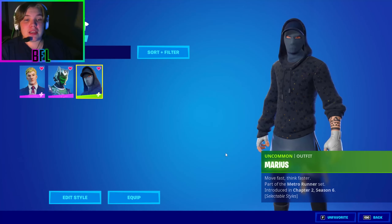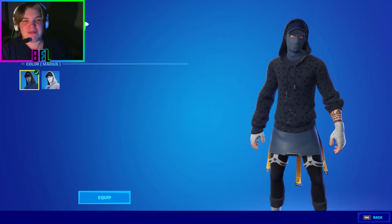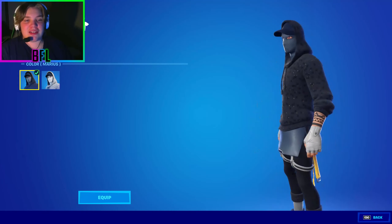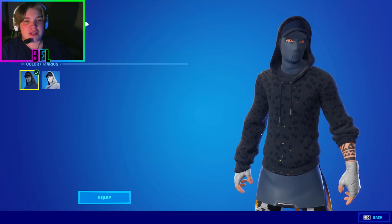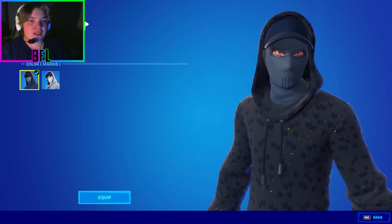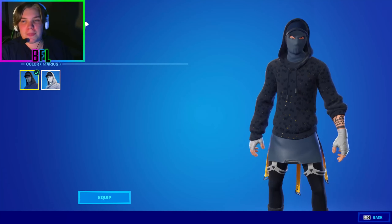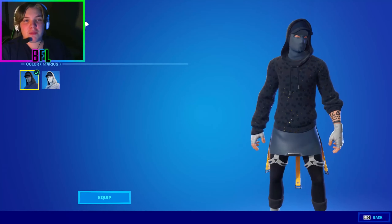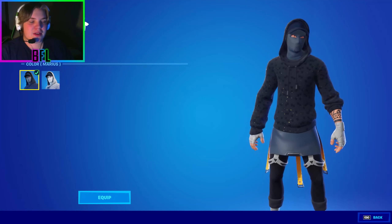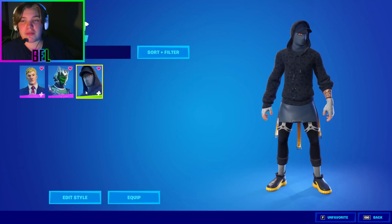Finally for Season 6, my third favorite is Marius. This skin is so sick — definitely one of my favorites not just from Season 6 but from the entire chapter. The vibes he gives off are super stealthy and I just love it. His white style isn't my favorite but it's still pretty clean. If you'd like to see some of my combos for him, comment down below.